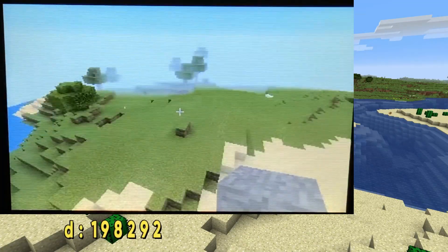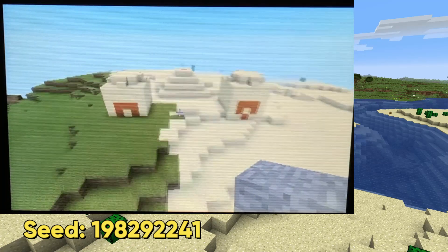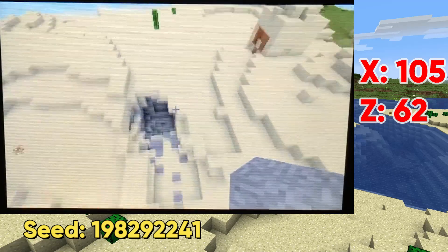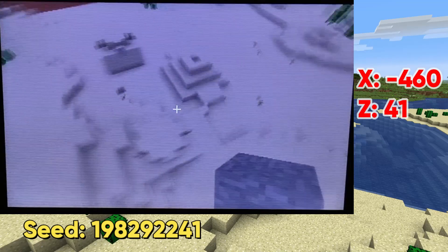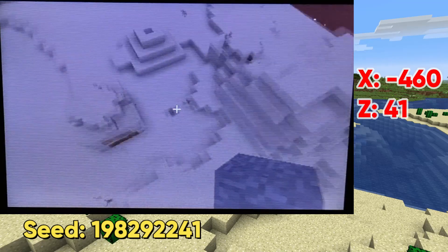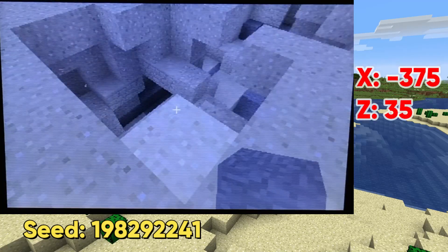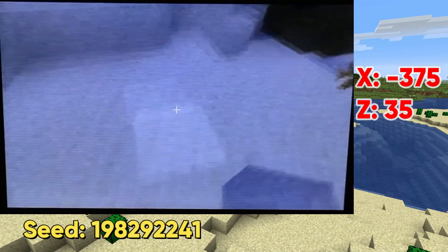This seed may seem like a bunch of boring desert at first, but there's actually quite a bit to offer here. First of all, there is a desert temple almost right next to spawn at these coordinates, plus some interesting cave systems nearby. There's also a second desert temple at these coordinates, not too far away from the first one, with even more interesting cave systems not too far away as well. So if you like desert temples and exploring caves, this seed is right for you.